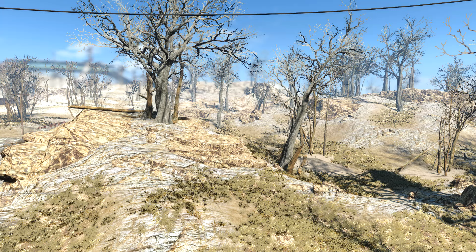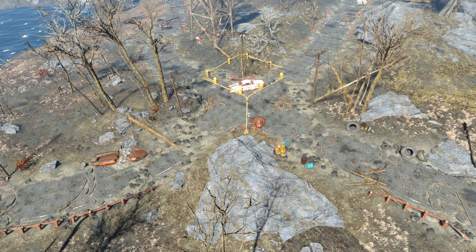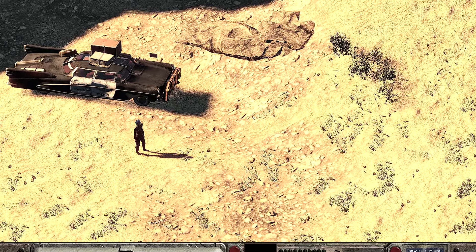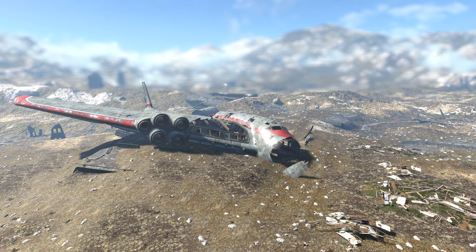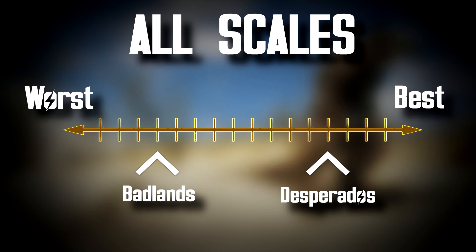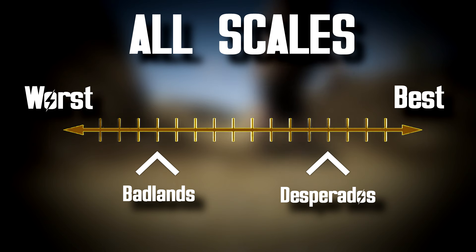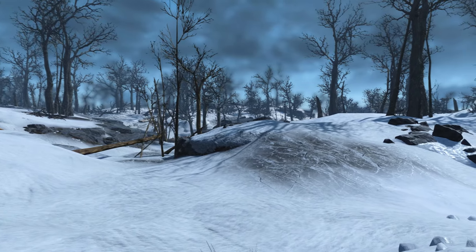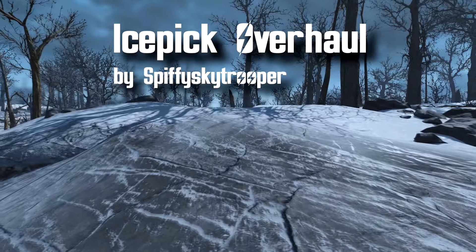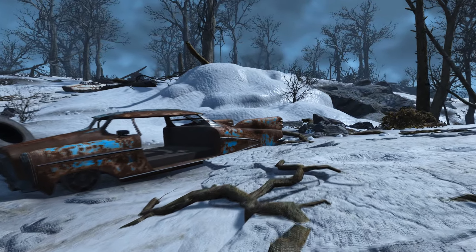Our second and final mod in the desert category is Badlands 2 by Delicious Veggie. Badlands 2 aims to create a fantasy desert landscape for Fallout 4, retexturing the rocks, trees, and terrain to look a lot more brown and rusty. This is the closest you can get to a dead and dry wasteland and the best choice if you want a landscape resembling the classics like Fallout 2. Unlike Desperado's Overhaul, Badlands 2 does not change much about the landscape — it only retextures it, making it more compatible. In my opinion, Desperado's Overhaul wins in performance and quality as the best choice for a full desert overhaul.